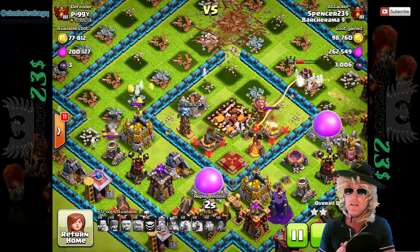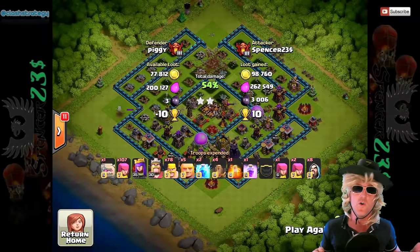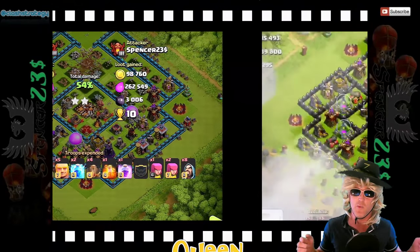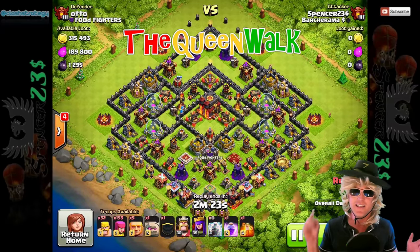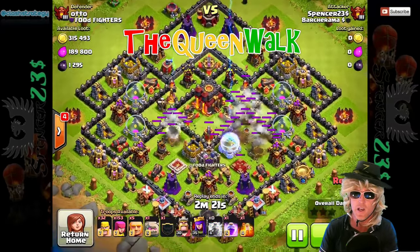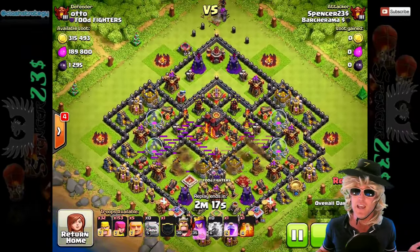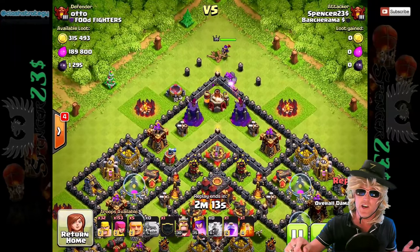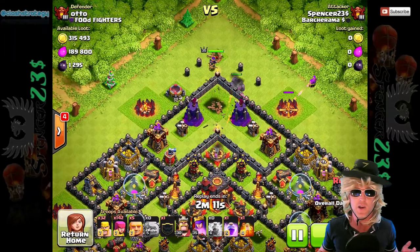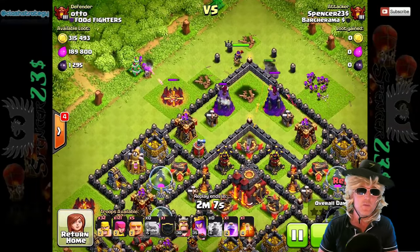And look at all that loot! So guys, this is where I want to set you a challenge. I'm going to be busy making some war videos now, trying to catch up where I left off and recover all of my stuff, which is lost forever. But I did have this from the Barch raid and my clan as well. Now I want to see if you guys can do a full 360 all the way around the base - try and get the Queen to go from the starting point all the way around and back to where she started from. You can use healers if you want. This is called the Queen Walk.